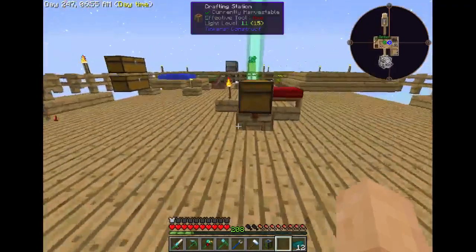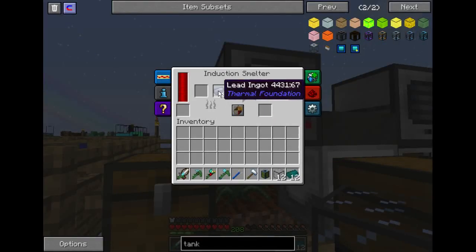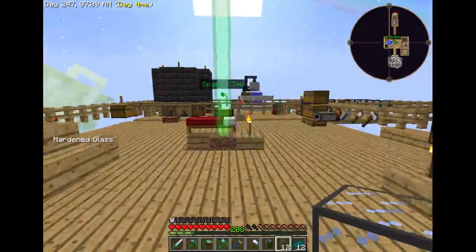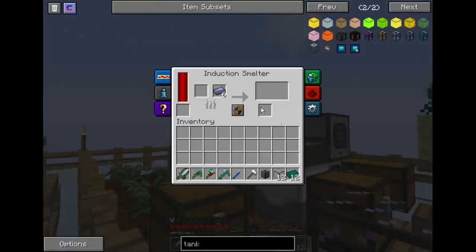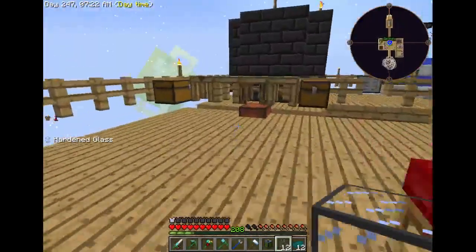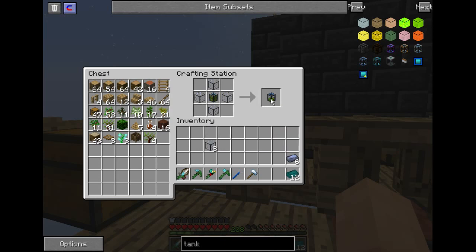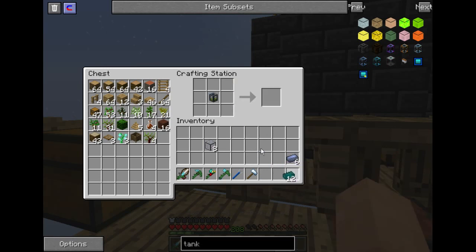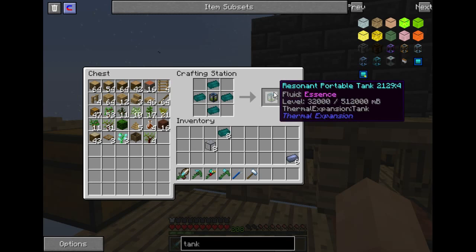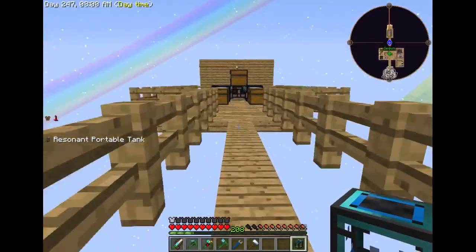Alright, let's go ahead and craft our tanks. So we take the hardened portable tank, and it does keep the fluid whenever you craft it — 32,000 essence becomes 32 out of 128,000 essence when we move to reinforced. Then we go from reinforced to resonant — 32,000 out of 512,000. So now we can hold a ton of this mob essence.